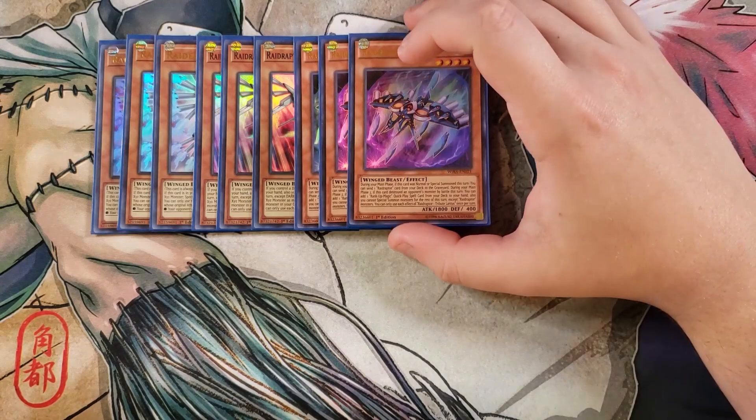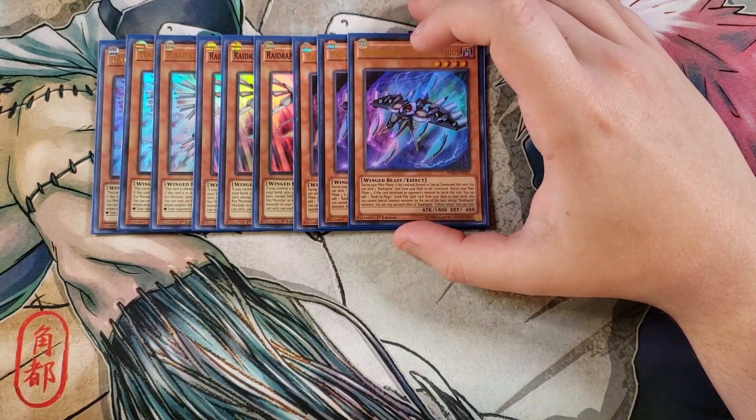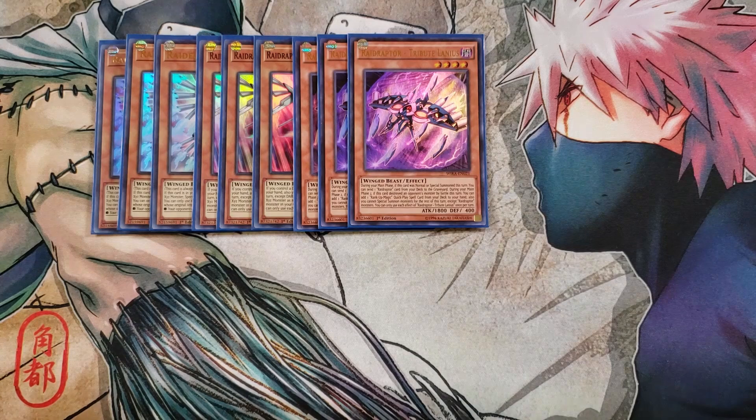We then play three copies of Tributelanius. It is going to be getting a reprint, I think, in Ghosts of the Past next year — they have confirmed it. It's a little bit expensive right now, but it's well worth it. When it's normal or special summoned, you get to send a Raid Raptor monster from your deck to the graveyard. Then during your main phase two, if this card destroyed an opponent's monster by battle, you can add one Rank Up Magic quick play spell from your deck to your hand. You cannot special summon for the rest of the turn except Raid Raptor monsters, but it's still a really good card.